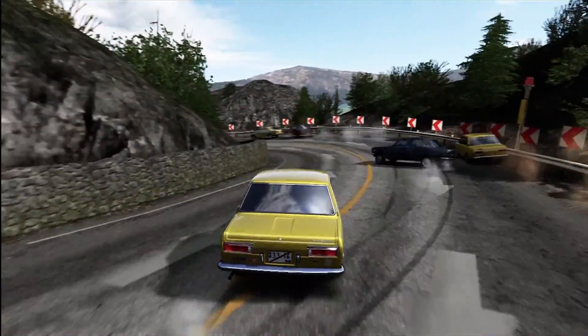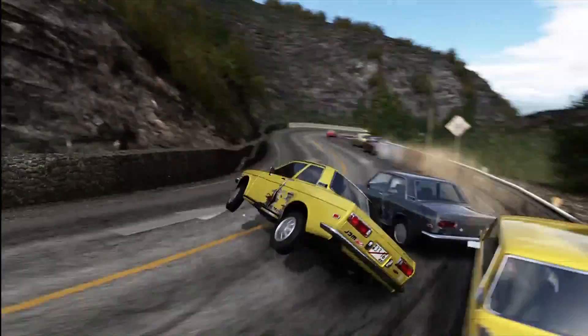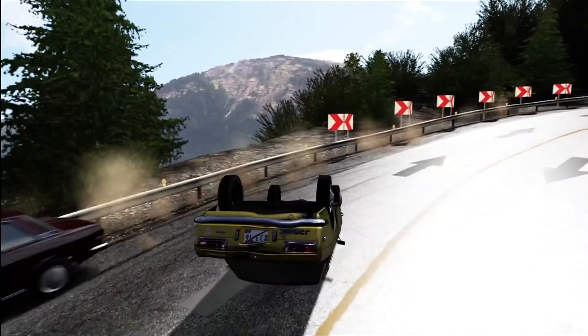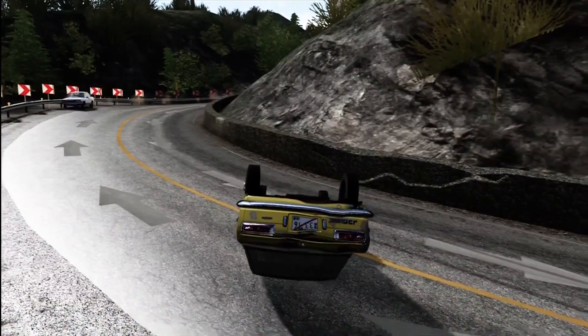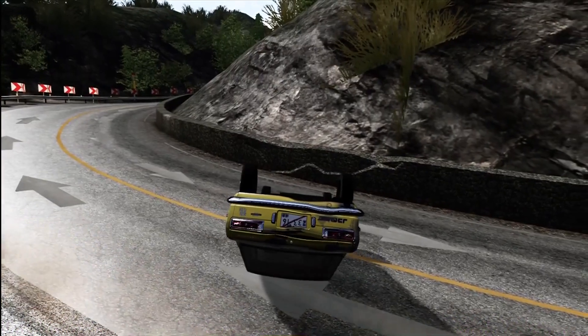You might have seen in the background somebody managed to roll their car. I do not understand how this works either. This is the best camera angle I can find of it, and this is Husky actually managing to put his Datsun on its roof. I think physics had a whoopsie moment. I don't quite know how he managed to have his car end up on its roof there. It's a very unusual roll.